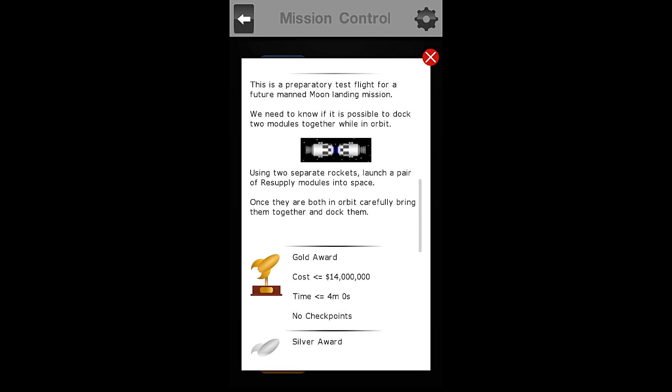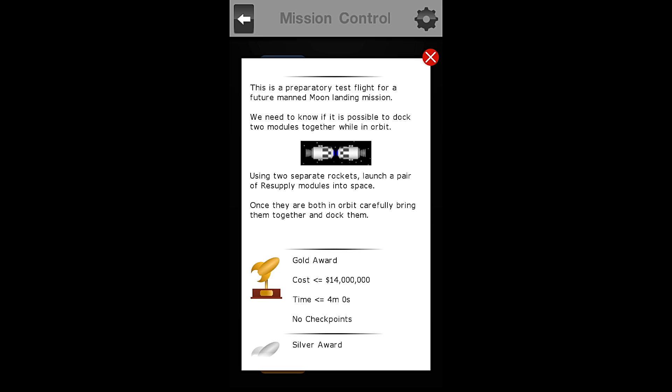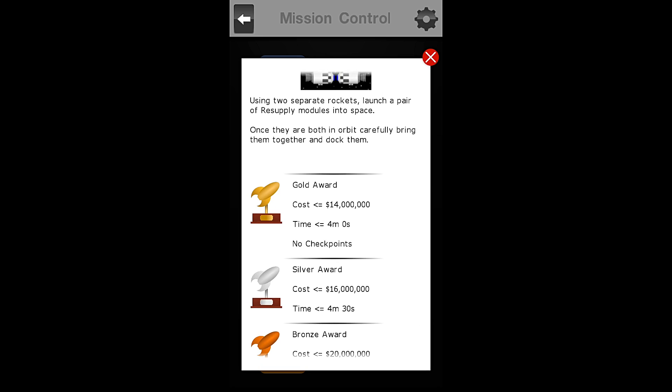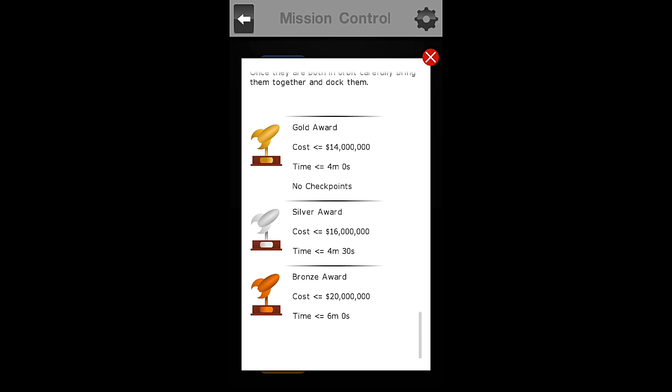This is a preparatory flight for a future manned moon landing mission. We need to know if it is possible to dock two modules together while in orbit. Using two separate rockets, launch a pair of resupply modules into space, and once they are both in orbit, carefully bring them together and dock them.